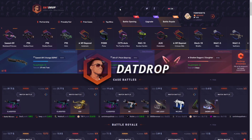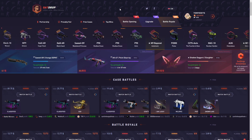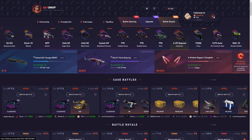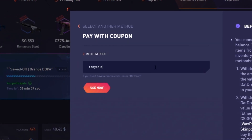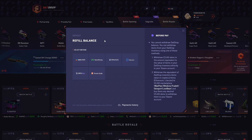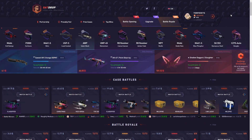All right boys, we are back on Dad Drop with a thousand dollars deposited. As always, this is my own deposit. If you guys want to help me out and support the channel, go up to the plus sign, go to where it says promo code, type in code 'tony edits' and that'll get you a five percent deposit bonus if you decide to deposit on the site. They have tons of deposit methods, so I'd appreciate if you guys use the code.